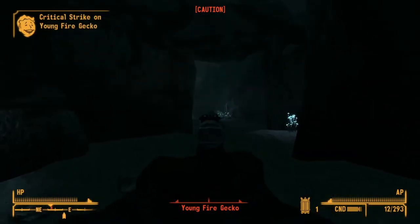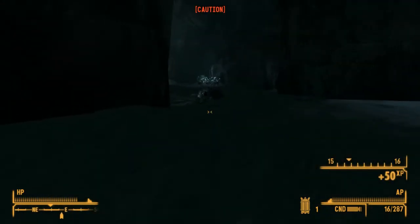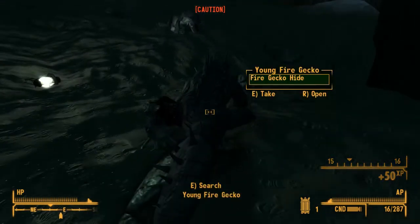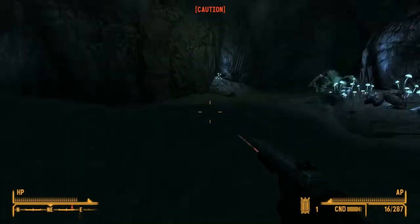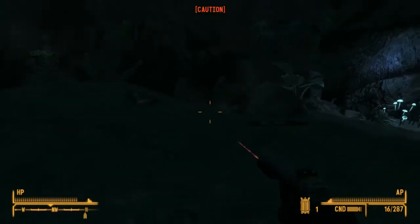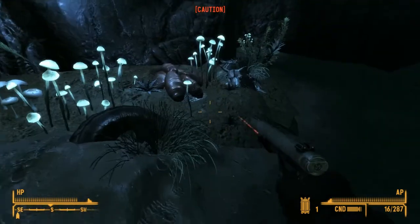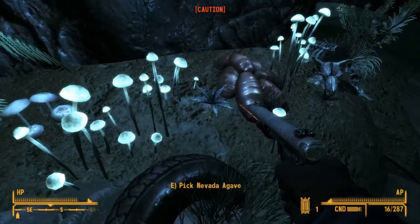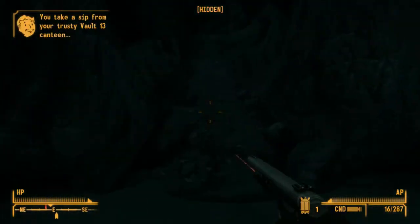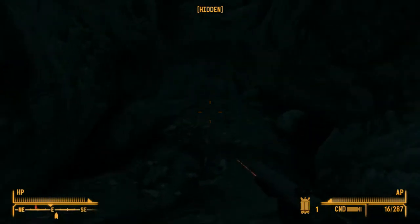All the ammo is uncraftable under unmodded conditions. The silenced .22 pistol can only take 495 shots for all three types of ammunition before breaking, but you don't have to worry about running out some other way. Even though it has such low durability, the cost of the gun is so low that it is almost completely disposable — you could almost throw one away after every good firefight.